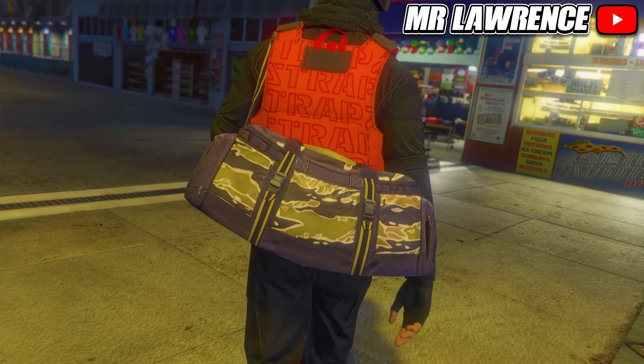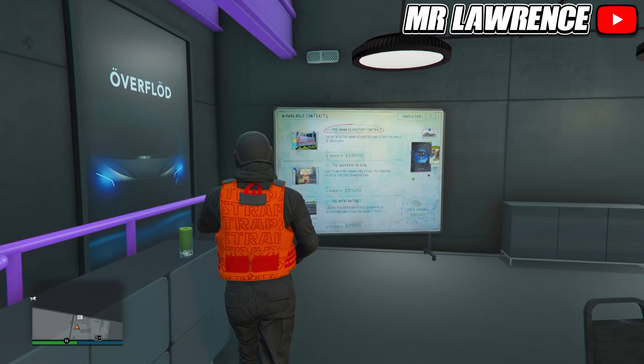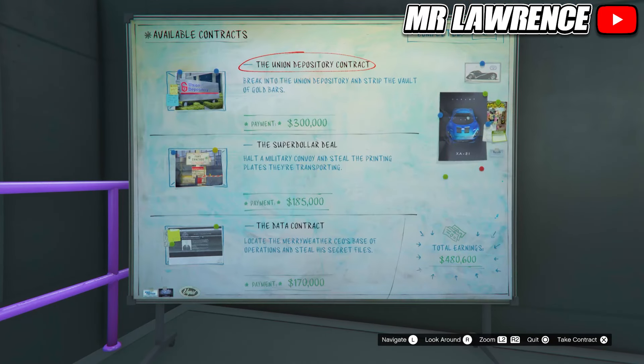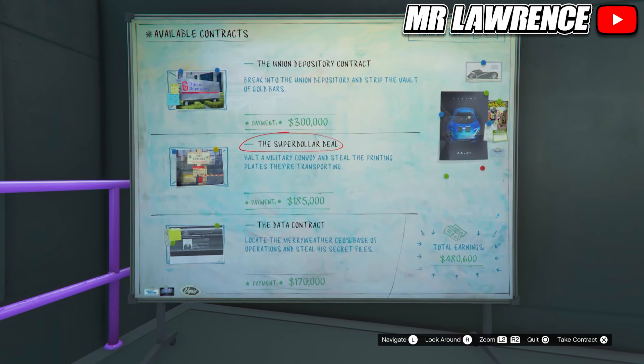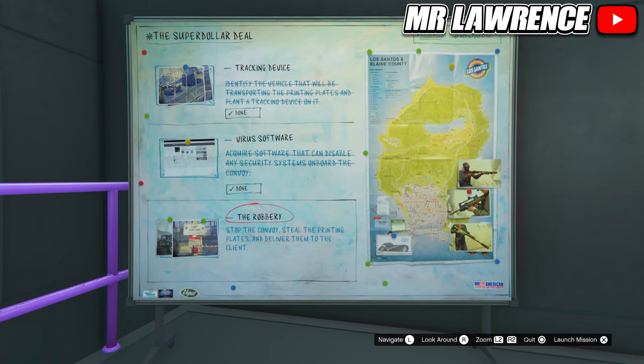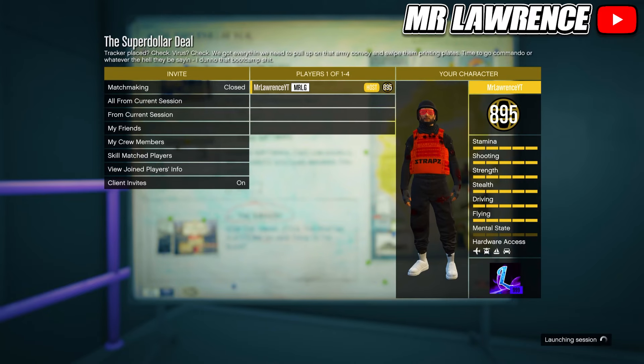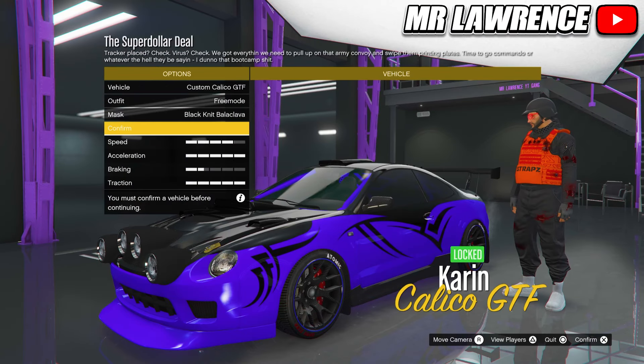This is how you obtain the Contrast Camo Duffel Bag. To start, go to your auto shop and then go to the job board. Start the Super Dollar Deal. If you don't see it on the board, use the method I showed for the red and blue duffel bag. Start this job, then complete the two setups and start the robbery. Leave all the settings like they are, just ready up, pick a car and wait till you load in.